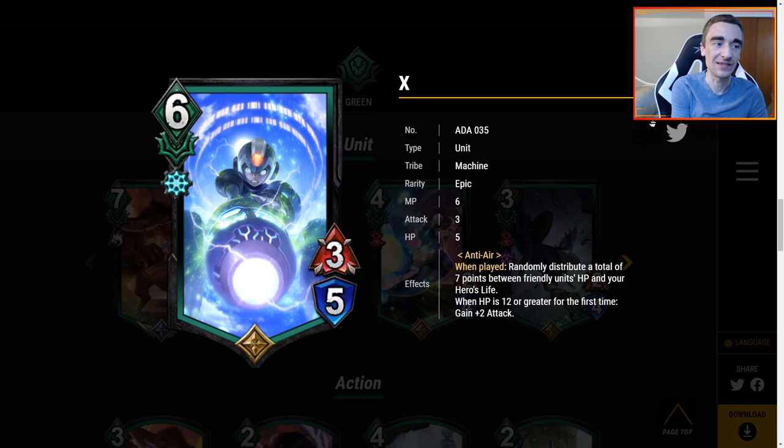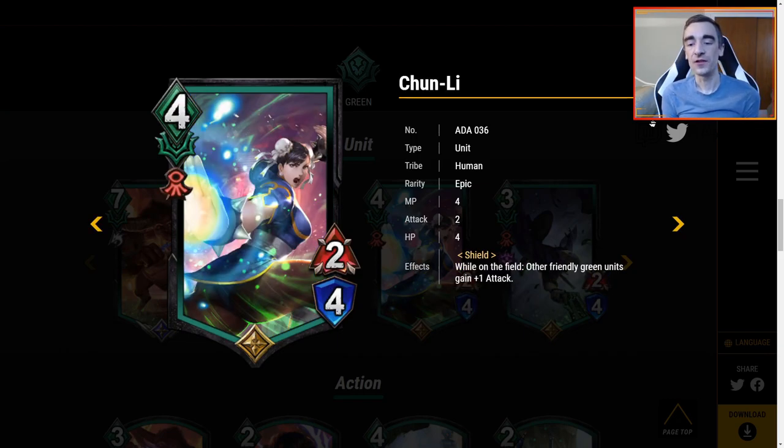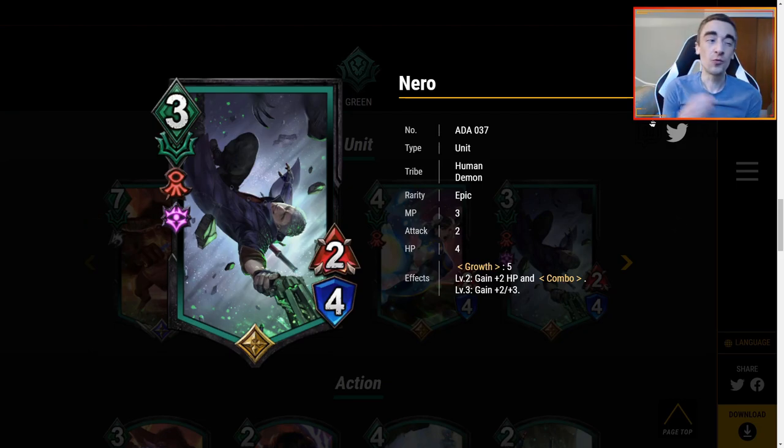Chun-Li is 4 MP for a 2/4 with shield. While on the field, other friendly green units gain plus 1 attack. I like that it's all green units — no tribe restriction. Overall I think this card is good but not great, and I'm not sure if it'll really find a home. 4 MP for 2/4 with shield is fine, but sometimes we see cards like Heron where every time you play a human it gains another shield. The plus 1 attack is good, but it doesn't give it to herself, so at most you're getting two units with plus 1 attack. I don't think it's a bad card, I just don't envision myself playing it.